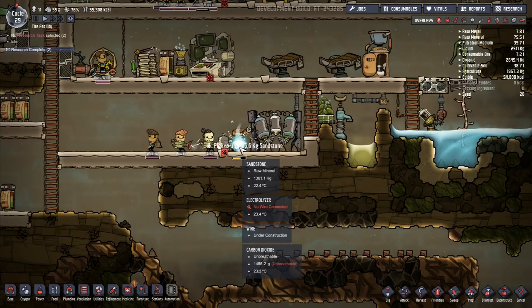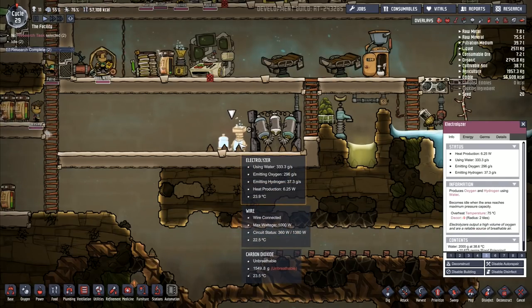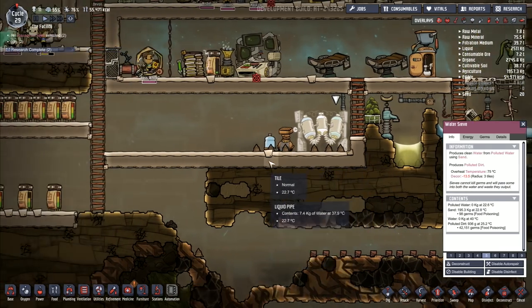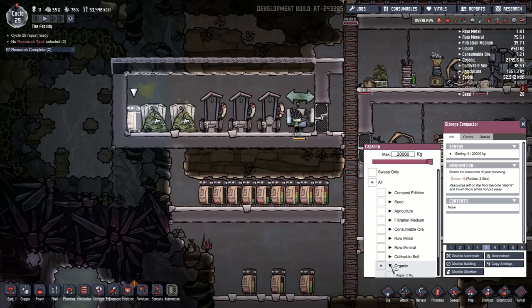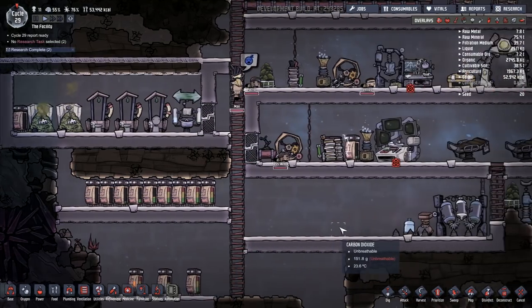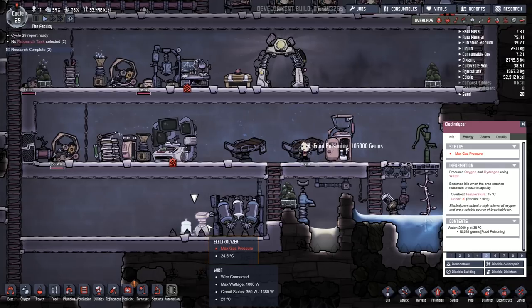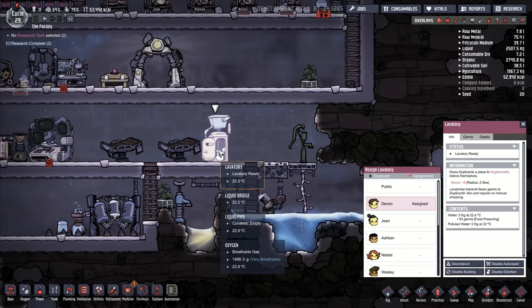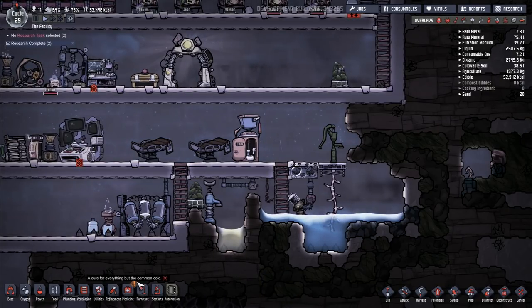So we're going to quickly build in that one and we should have a whole system up and running. There we go — that one's now running. That is producing oxygen and hydrogen using water. And then this one here produces polluted dirt — that's what it produces. So it produces polluted dirt but it also produces water. And then the water goes here into the electrolyzer and it pushes out. So we've got this one here — and that should now be working. So the lavatory seems to be absolutely fine. Everything seems to be working with the lavatory.